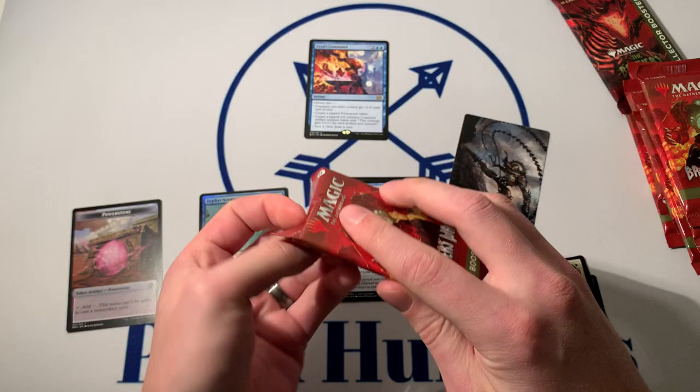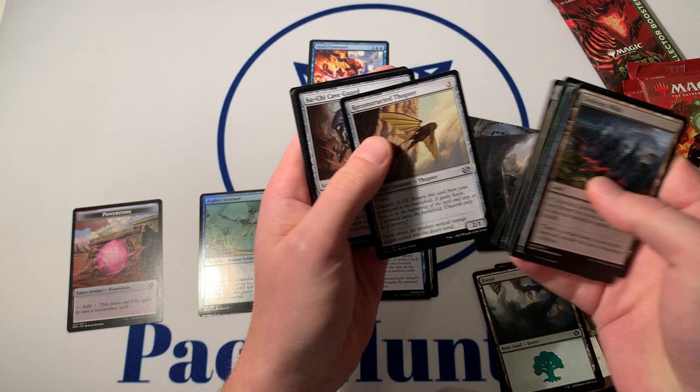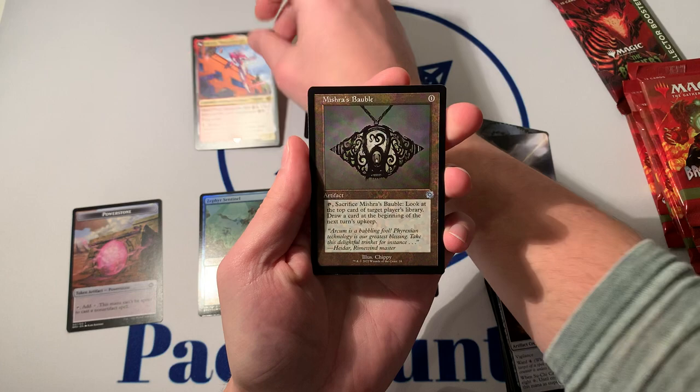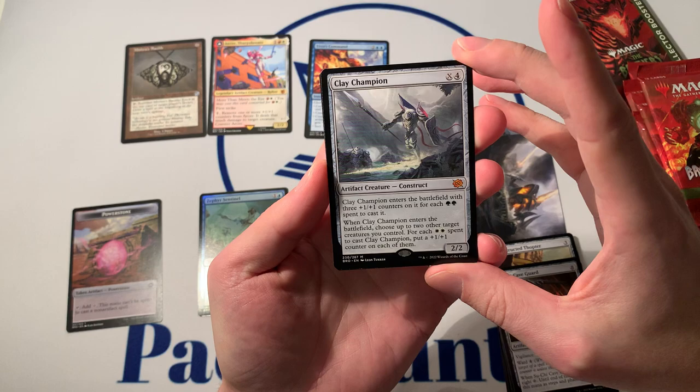Let's just power on through. Art, Forest, things — Arcee. I like Arcee, with a bobble. Always good to have extra bobbles. And a Mythic — Clay Champion. Don't think that is a crusher, but always nice to see Mythics. We are hunting, and we got a Foil Togasio Stig Sight.